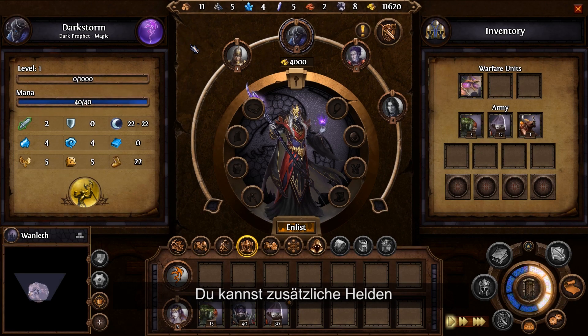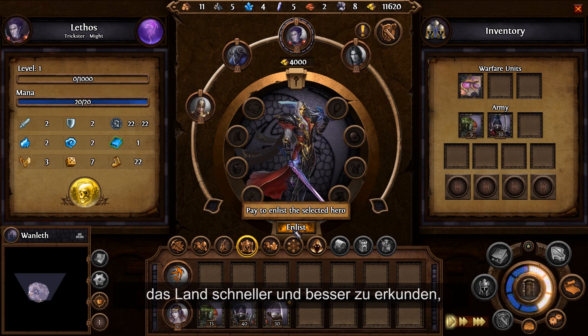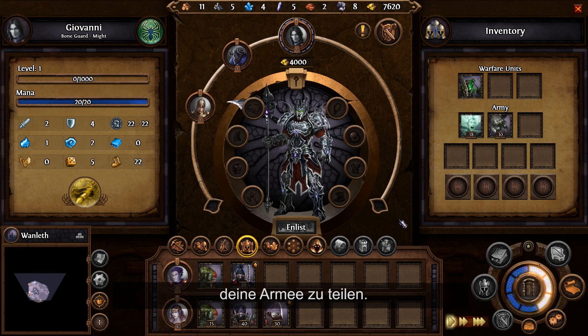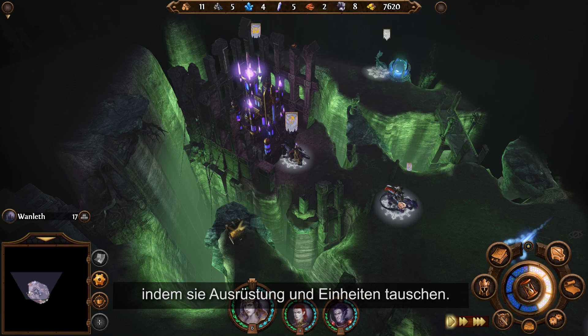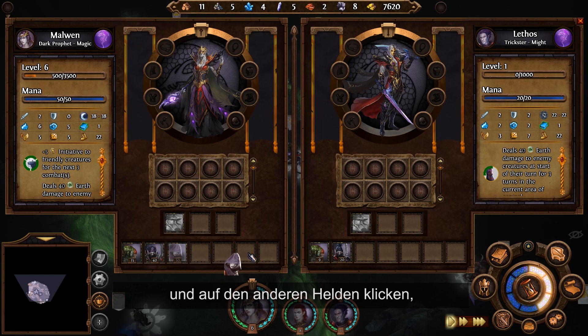You can recruit additional heroes that have their own armies, equipment, and movement points. Multiple heroes can help you to explore faster and better, but it can also force you to divide your army. Your multiple heroes can also interact with each other in order to exchange equipment and units. To do so, bring them together and double-click on the other hero to open the exchange window.